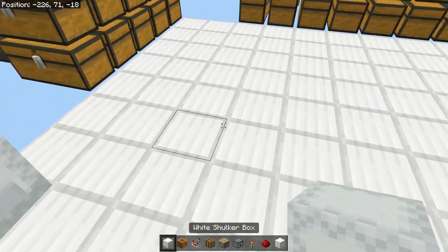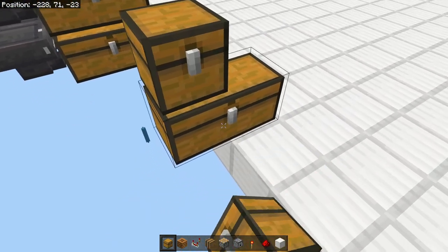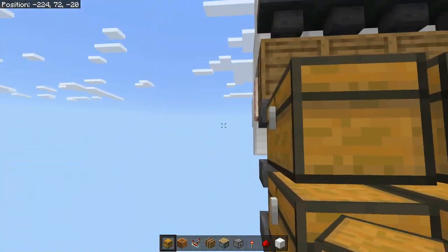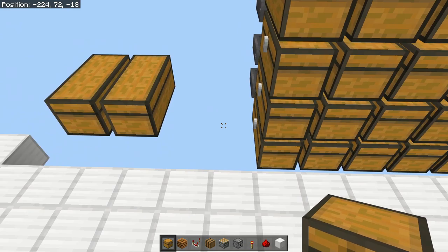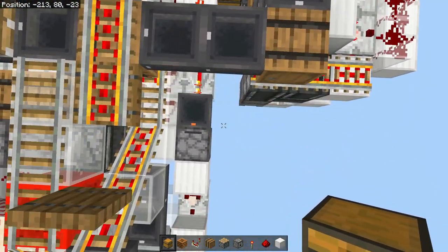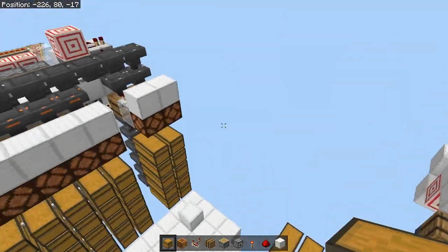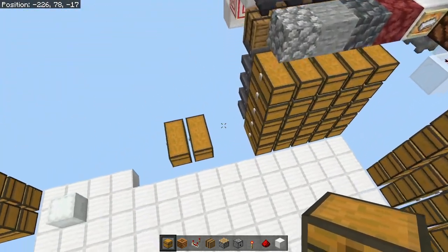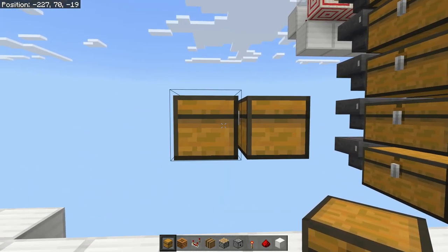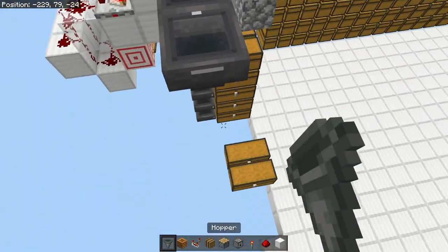Now let's take our chest — based around where you want your input you can have it pretty much anywhere, but the least amount of space needed between them is two blocks, just to prevent redstone from interacting with others. We're going to set two double chests: this chest is your input chest, and this chest is your empty box chest.